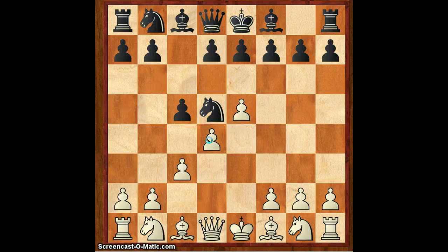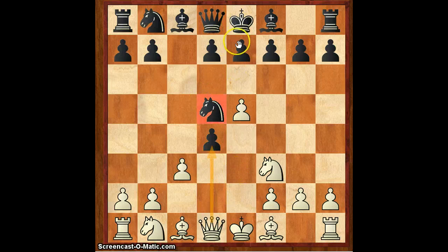Then d4. Because if he plays bishop c4, queen c7 is good. He has d4 too, so he plays d4 and now we take. Then he plays Nf3 — you cannot take because the knight hangs on d5 — so then he plays e6 to protect the knight.